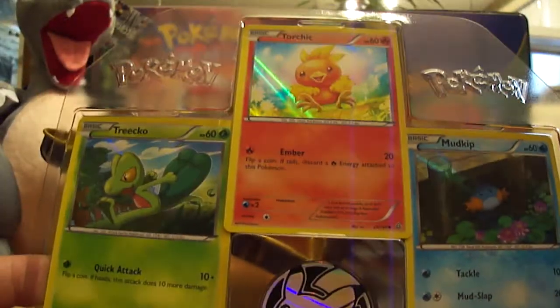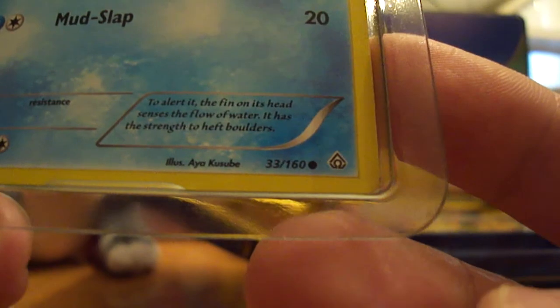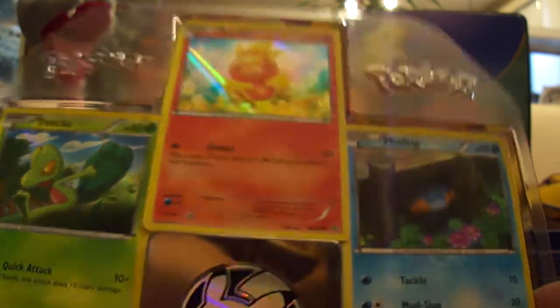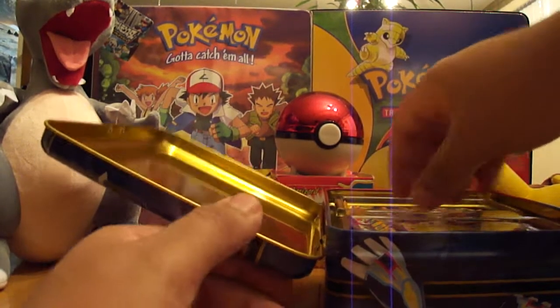So guys — wow — I was not expecting this at all. This is what the set symbol is going to look like for Primal Clash. These are special holo cards from that set. I'm guessing they will be included in the set, that's why they call them preview cards. These are super nice. That is awesome.